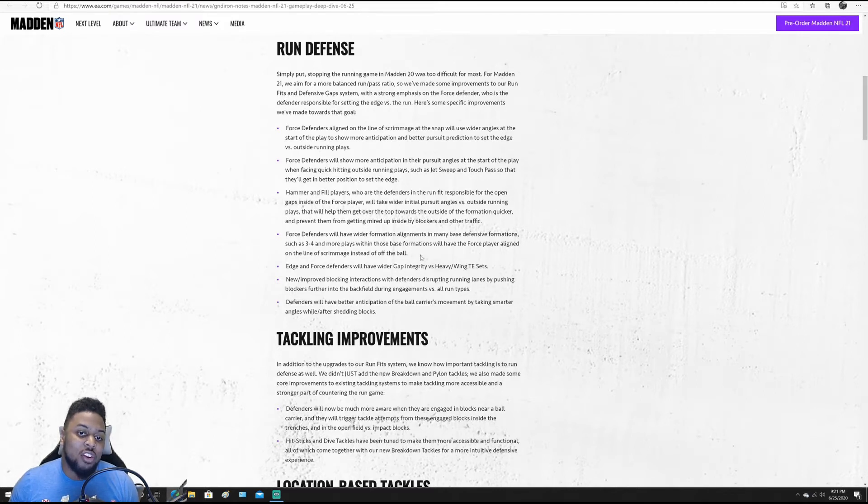Force defenders will have wider formation alignments in many base defensive formations such as the free four, and more plays within these base formations will have the force player aligned on the line of scrimmage instead of off the ball. Pretty much putting those players on the actual line of scrimmage waiting to attack the ball carrier, rather than being further off and having a blocker already meeting them and taking them out of the game.